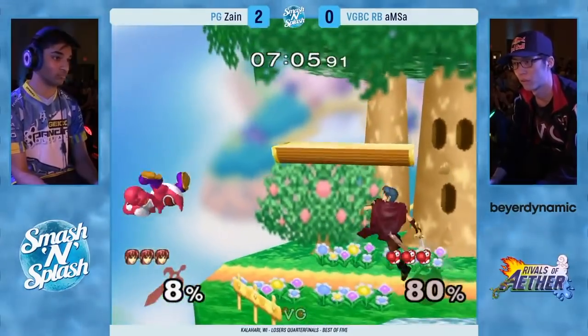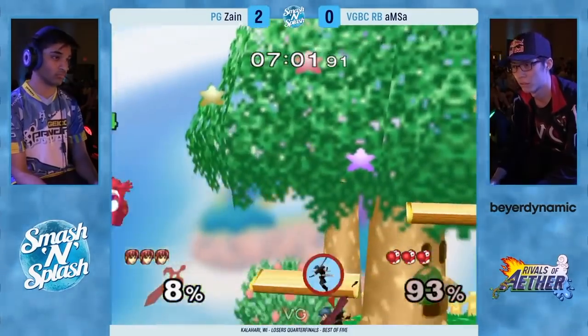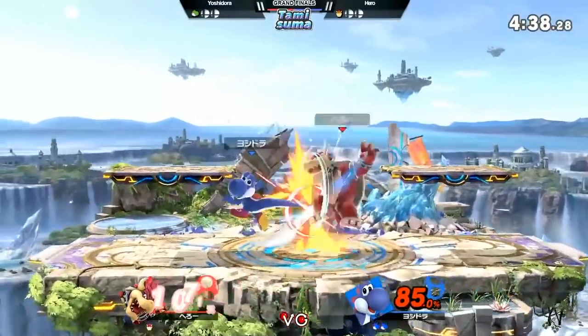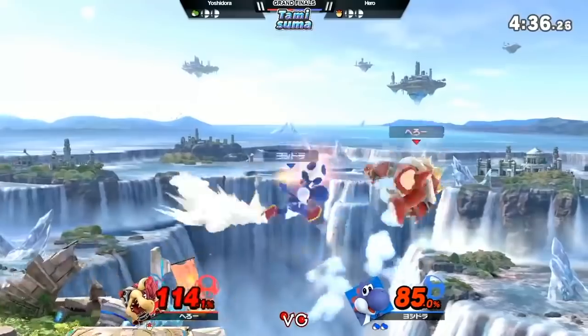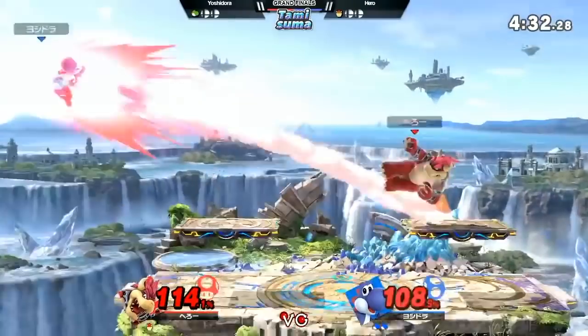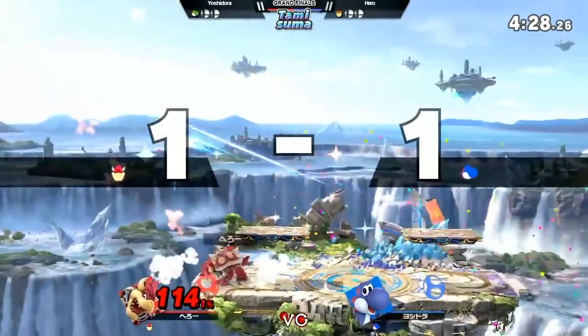Other than his range, he does lack a true recovery due to his up B being his egg throw. This move does give him some height in certain games, but it's not enough to be a true recovery, and that means the only way that Yoshi can get back to the stage is with his double jump. This jump does go high, but is not nearly a good enough recovery, even with super armor, and it causes him to get edgeguarded a lot, and quite easily.